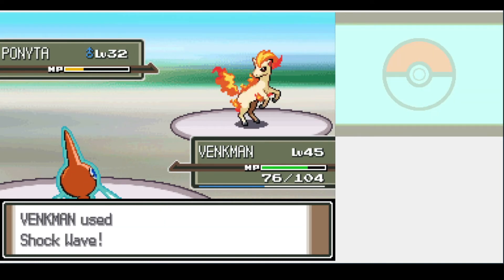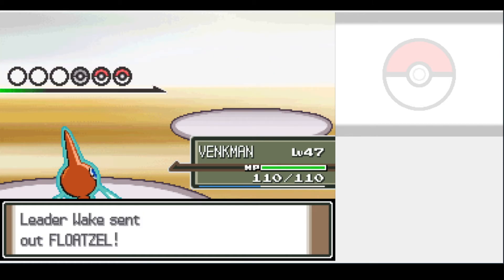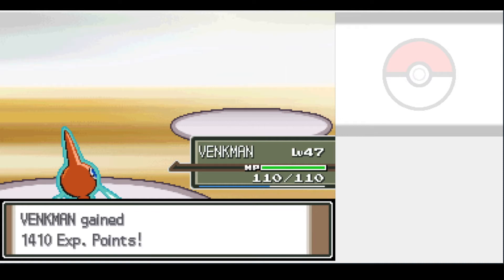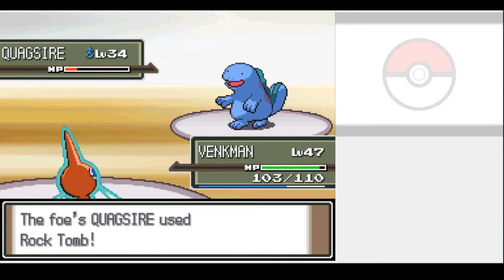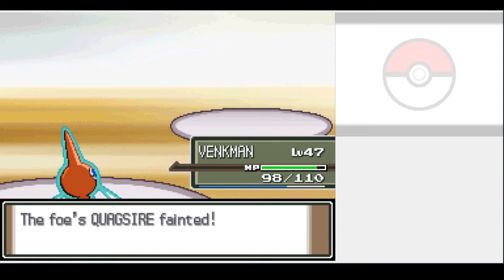Maybe Crasher Wake will give us a better fight. Both Gyarados and Floatzel were fried to a crisp in one hit, but Quagsire was a bit more stubborn. He's part ground so our electric moves won't work, and he can lower our speed with Rock Tomb. But all it takes is two Ominous Winds after Wake used a Hyper Potion. This run is turning out to be easier than I first expected.